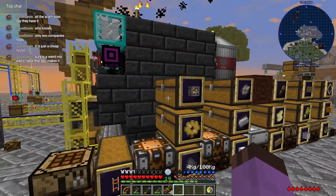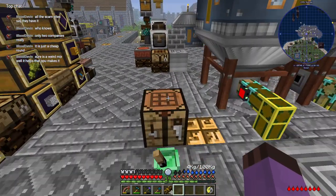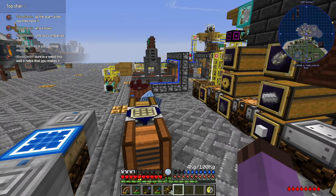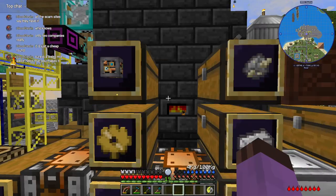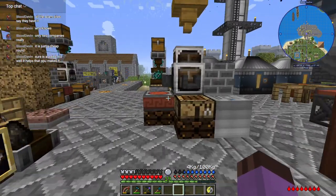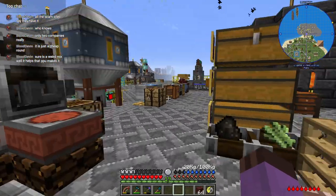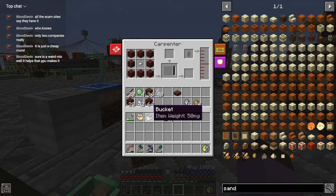Eventually we'll pass the point where more smelteries is no longer quite so convenient. Eventually we'll have all the resources automated, everything that we need alloyed in mass automated, and then I probably won't need any more smelteries. Have I got another stack of wood planks yet? Sweet. Might as well make more chests, because we can never have enough of those.